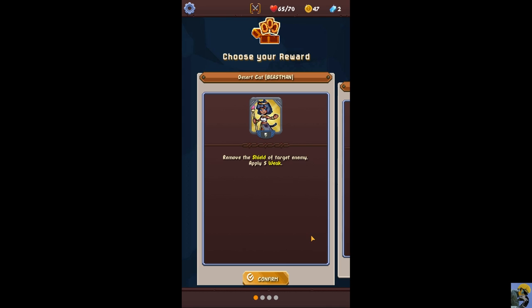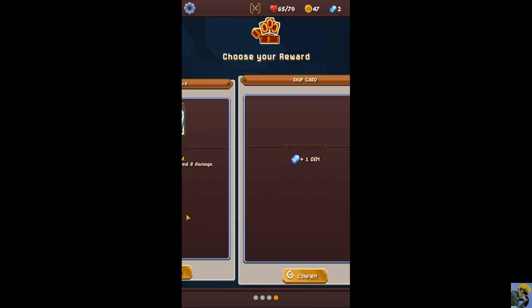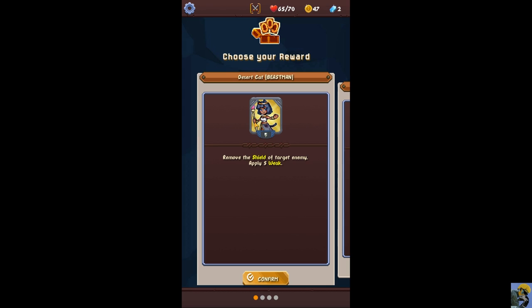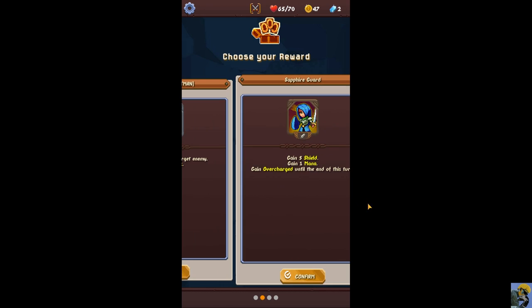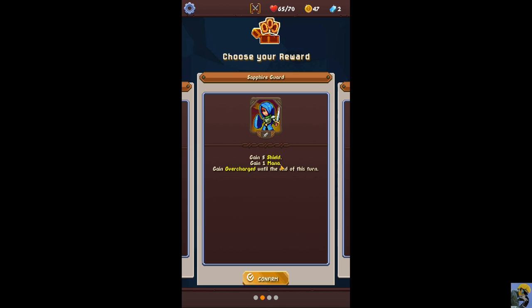The rewards include silver and bronze rarity cards. There's a card that removes shield and applies five weak — five turns of weakness, which is good. I really like the Sapphire Guard card: you get five shield and gain a mana — basically you play this and get the mana back, so you get to play an extra card. But you get an 'overcharged' status, which means you can no longer gain mana for the rest of the turn, so you can't just fill your deck with these and go infinitely. At the same time, it's very good right now to get block and go again.